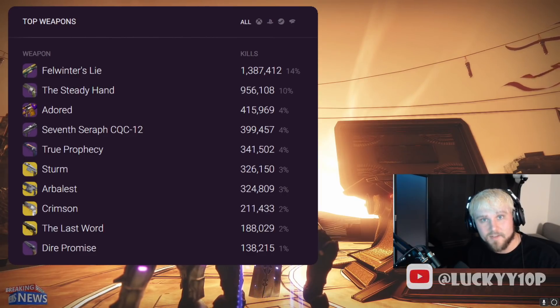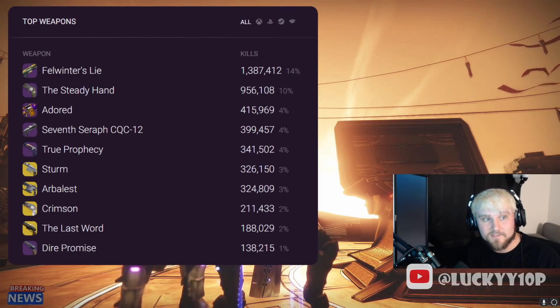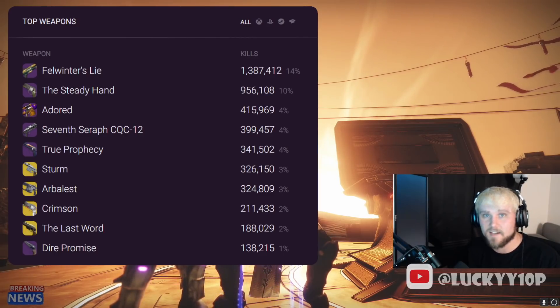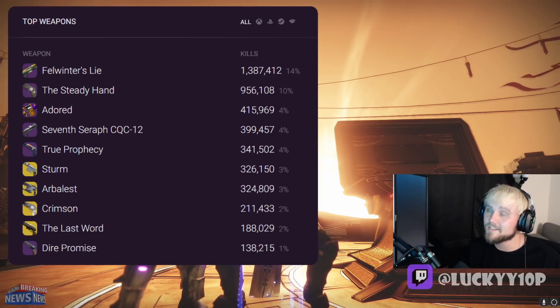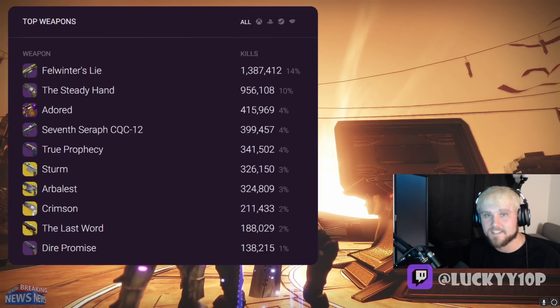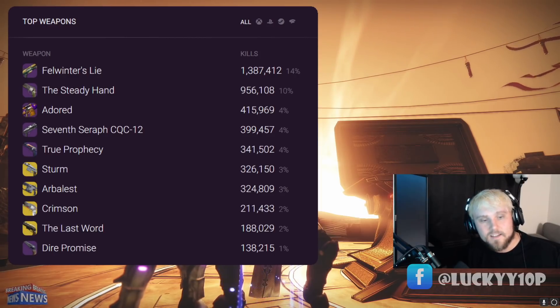My opinion is that Hawkmoon is probably going to slide into at least the fifth slot. It's not even in the top 10 right now, but with the catalyst you get Rangefinder, and with a god roll Killing Wind it has to be in the top five. I'd be really surprised if it was number one or two, but it's possible given the popularity surge. Let me know your thoughts in the comments and we'll see when I make next week's report.